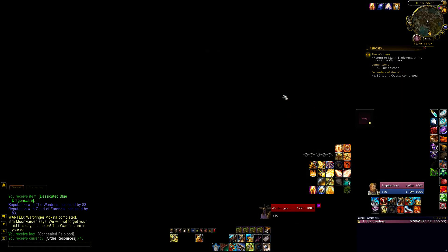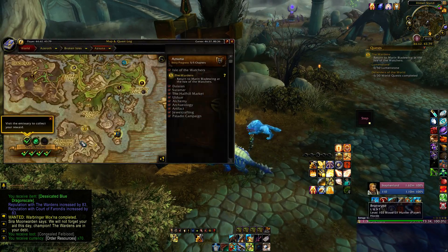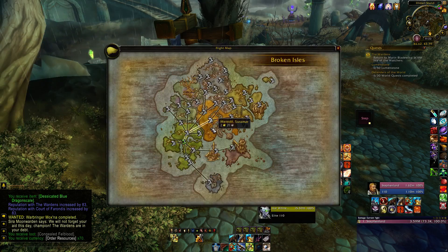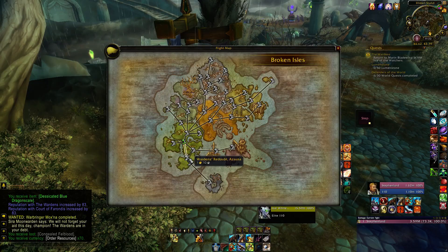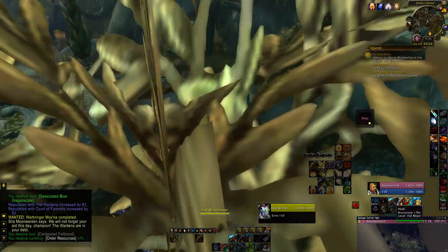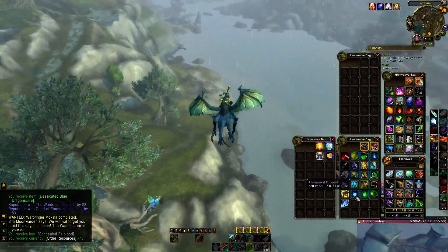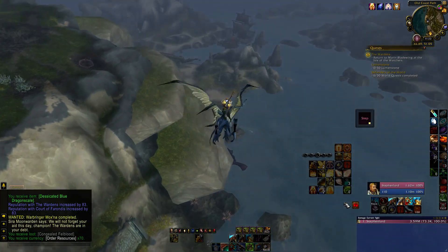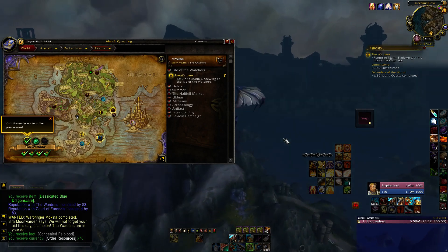We've got to go over to Oceanist Grove. Lord Illidan knows the way. Wardens Readout — artifact power, gotta have that artifact power. You gotta get every artifact power you can because you're going to need an excruciatingly high number of artifact power to unlock every trait of your artifact weapon.